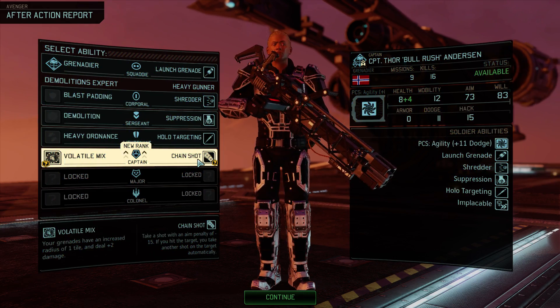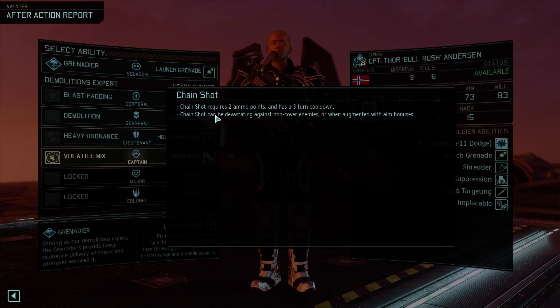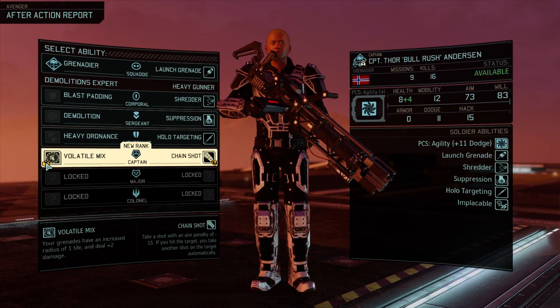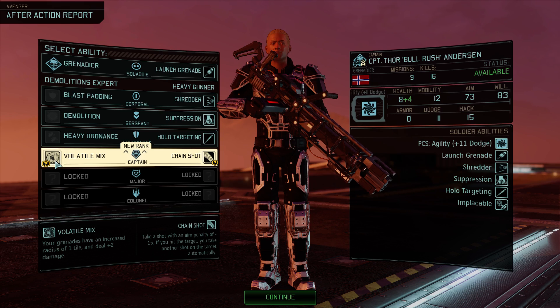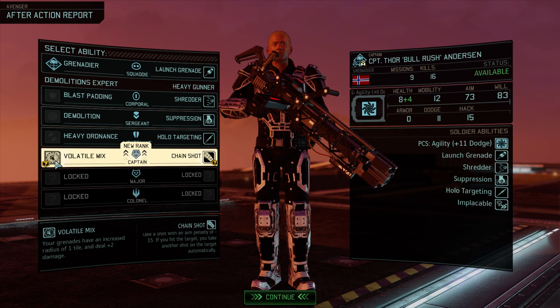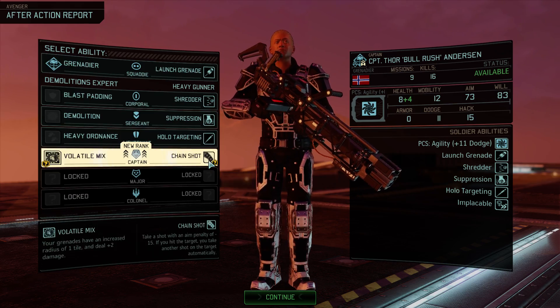Thor Bullrush Anderson has leveled up again. Volatile Mix: grenades have an increased radius of one tile, deal plus two damage. Or Chain Shot: take a shot with an aim penalty of 15 — if you hit the target you take another shot on the target automatically. Chain Shot of course — two ammo points, three turn cooldown. Can be devastating against non-armored, non-cover enemies. Chain Shot with shred — we could really rip them apart. On the other hand we've got Volatile Mix — grenades with one increased tile and plus two damage, so five to six instead of three to four. I'm going down the heavy gunner side — Chain Shot is the way to go.